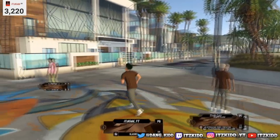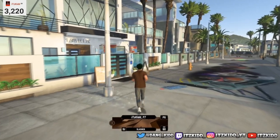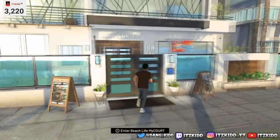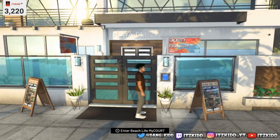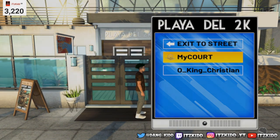First thing I want to show you guys right over here — this is where your My Court is this year. To get into your My Court, all you want to do is press X and then go to My Court.